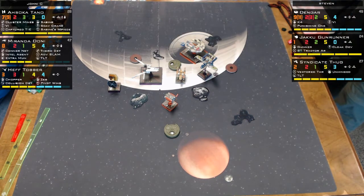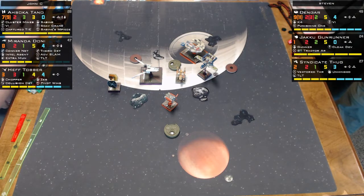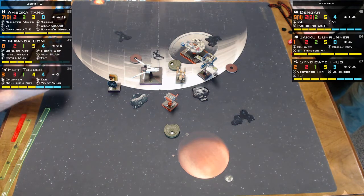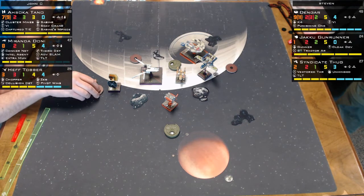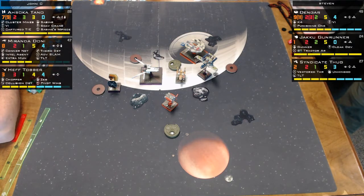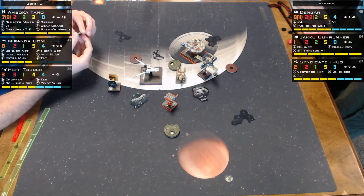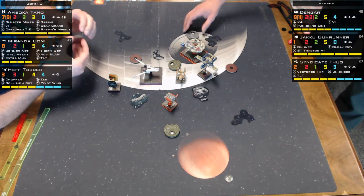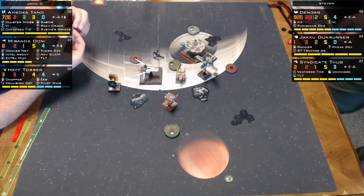If playing as Miranda, the commentators would drop the thermal detonator now — two enemy ships are in range one with no friendly ships nearby. The only target that might be in range one after dropping the detonator is Dengar, who would likely get hit.